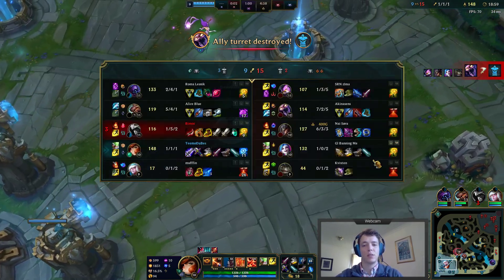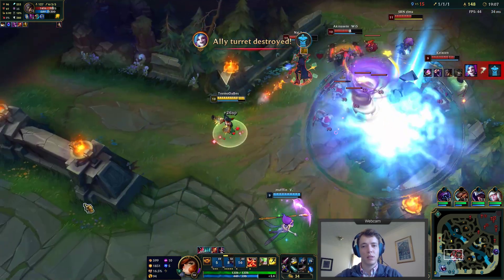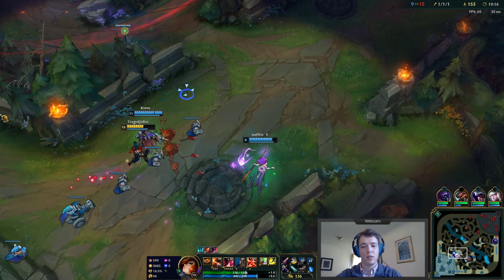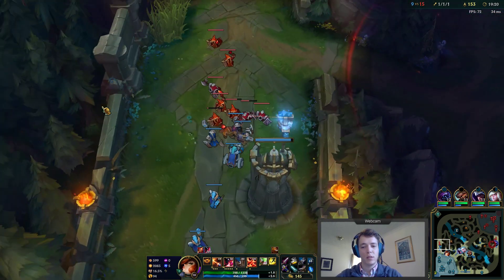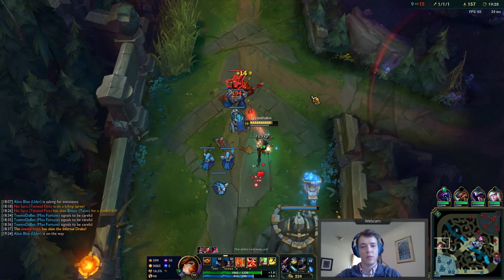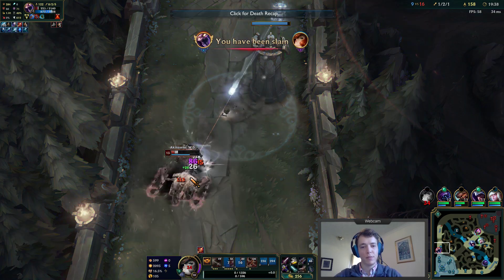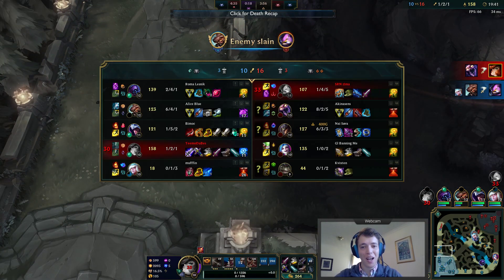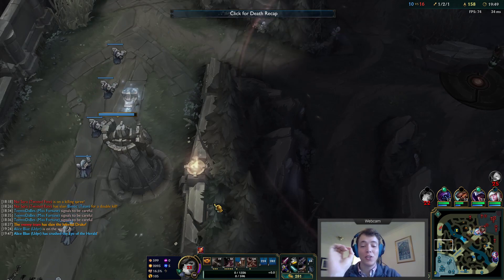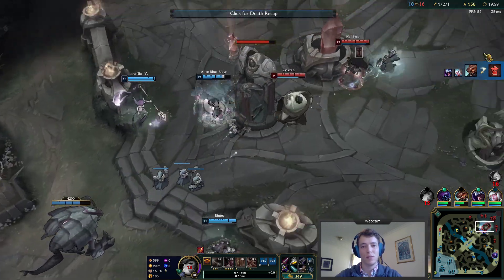I cannot let him run me down — if I do that, I just die. There we go. I think I kill him. Oh my goodness. Had I had an Executioner's Calling, he would have been dead. Triumph plus Conqueror — that's already enough reason to get an Executioner's. Oh well, at least my team can get some objectives in the meantime.